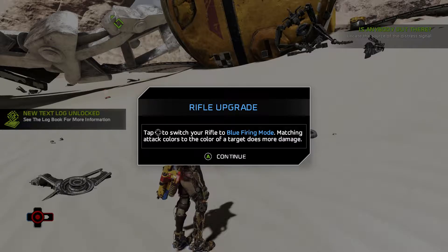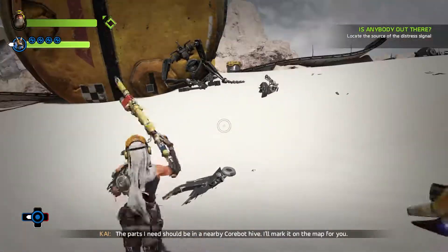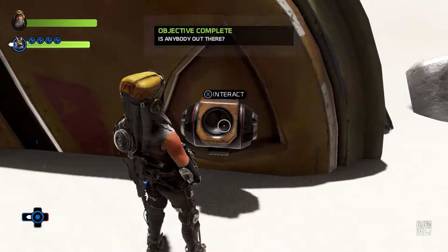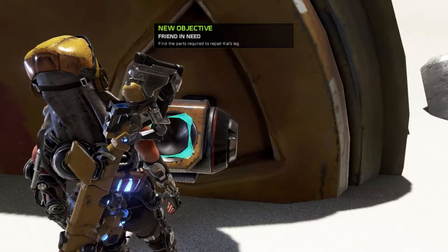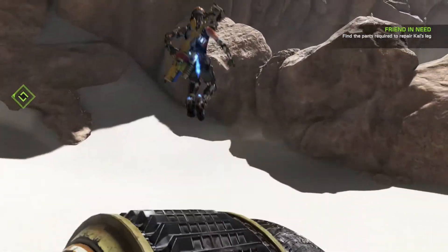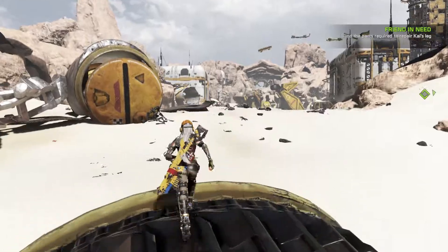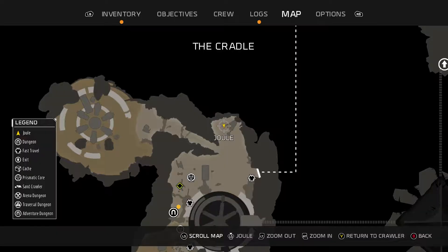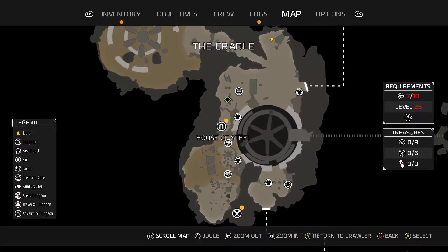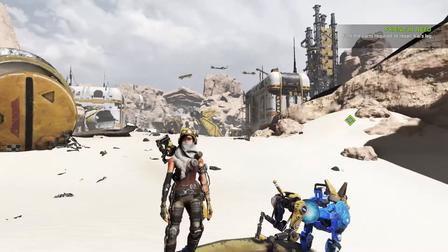Your rifle upgrade: tap left on the d-pad to switch your rifle to blue firing mode — matching attack color with... okay, got it. Let's see what this is first. We should get those parts for Kai. I know, I'm looking at stuff. All right, so Kai wants us to go back over here. House of Steel — yeah, I've been over there. We'll go help Kai out in a minute, but for now I'm going to take a break.